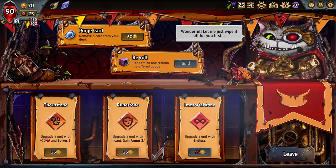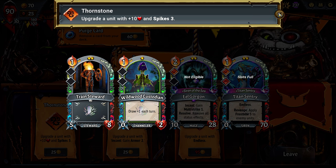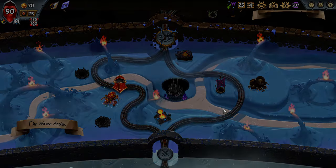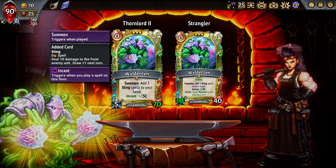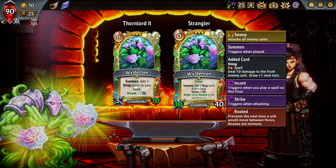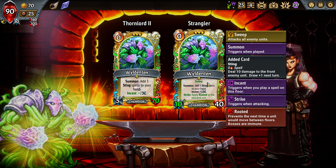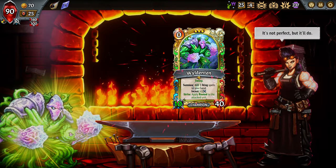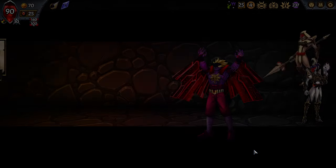I'm going to get another minor upgrade — not the most amazing. I just wanted more health on my Gorgon and I don't know if I'll go to another upgrade. I think we do Strangler — that can set us up for a Siren Song ability, and then we'll do Thorn Lord two at the next path just for more defense. I think that's really going to get us through.